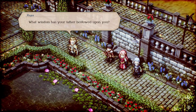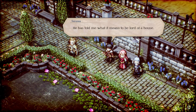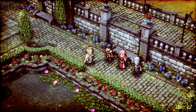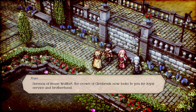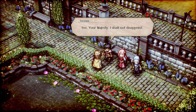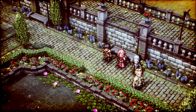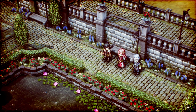King Regna addresses Serenoa: 'The crown of Glenbrook now looks to you for loyal service and brotherhood.' Serenoa pledges he shall not disappoint. The host comments: 'He seems like a nice enough guy — how did his oldest son become such a prick?'